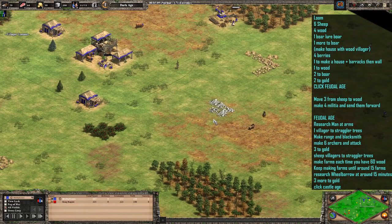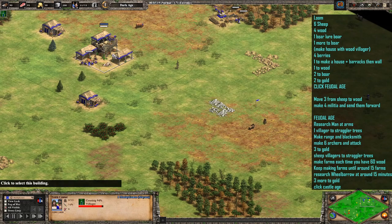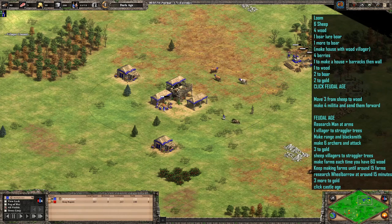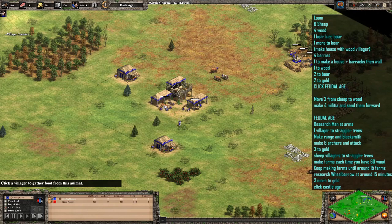Next villager to come out is going to go and lure the first boar, and then the next villager is also going to go to the boar or the sheep as well - this is where it varied slightly from Hera's build, but it was nothing major. So I'm going to lure that first boar back, next one to the boar, and then the next four villagers are going to go to berries. You are going to make a couple of houses with one of the wood villagers at this point, and just send some villagers back to finish off that existing sheep - or cow in this case - and then send them over to boar.